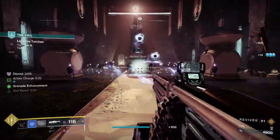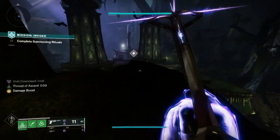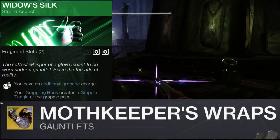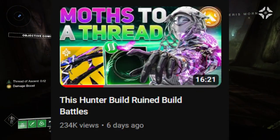So with that, we're going to move over to the Hunter and talk about some of my favorite builds with this combination. We're going to be using Hunter Strand with Widow's Silk Aspect, which grants two grenades. Throw on the Mothkeeper's Wraps exotic gauntlets and you have three grenades. Shout out to Aztecross's Build Battles video that inspired this one for the Hunter.